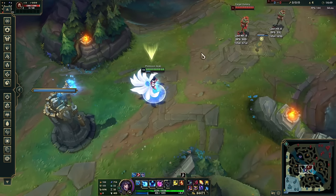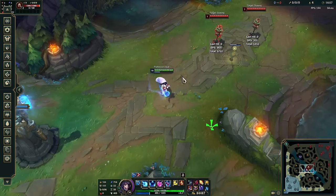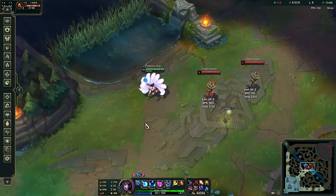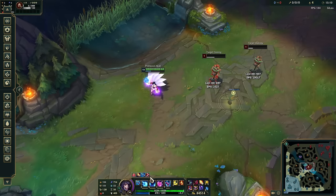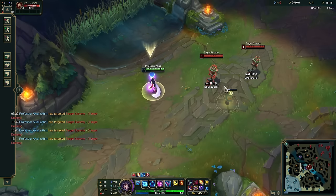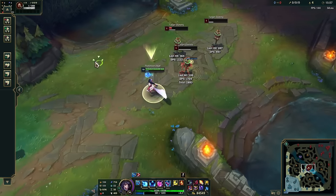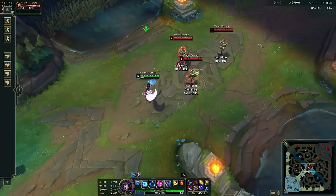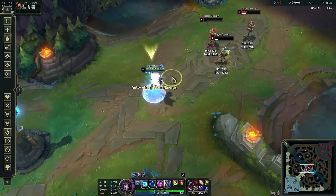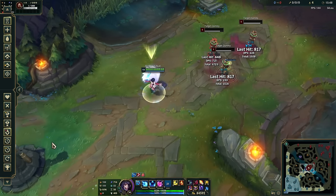To make sure you hit the important second part of Q — the true damage — try to max range it so it's hard to dodge. In teamfights, if they move away after you throw Q, you can use your ult to reposition behind them so the Q hits on the return. You can also use your ult behind them to ensure the return damage lands. There's crazy burst potential with this.